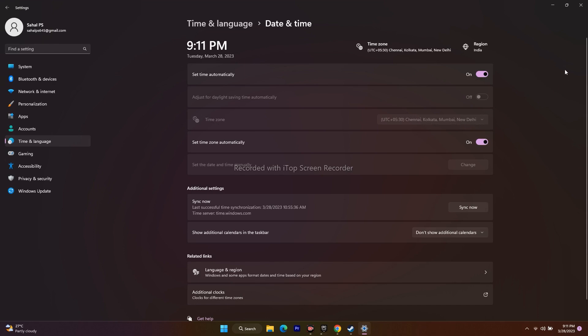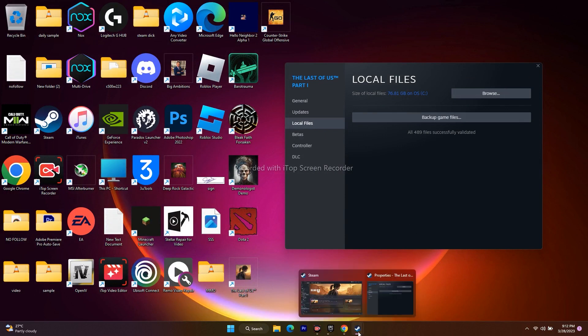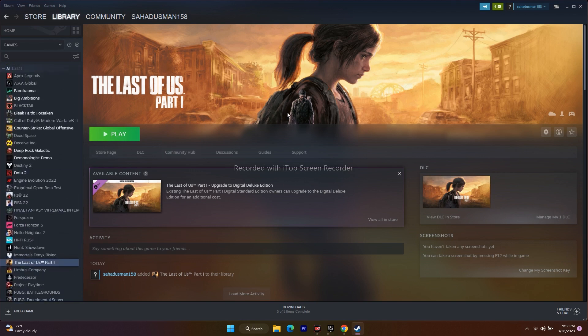Once language and time settings are done, go back and close settings. Also, at this point the verify integrity of game files step should be complete — 418 files were successfully validated. Now another fix to try: when you are about to click the Play button in Steam, press Alt and Tab together on the keyboard at the same moment. This did work for many users, including for games like Resident Evil.